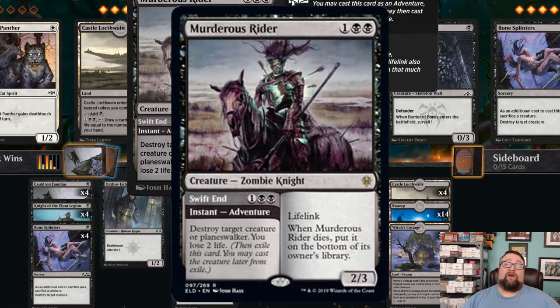We have four copies of Murderous Rider — I am in love with this card. It's one of the adventure cards. As a creature, it's a 2/3 for one generic and two black — a zombie knight with lifelink, and when it dies it goes to the bottom of your library. Its adventure portion is called Swift End, same cost, and it's an instant: destroy target creature or planeswalker and you lose two life. Honestly, we've gained enough life in this deck where we really don't care about that two life. It's removal that you can get a creature out of, and the lifelink will trigger our bird as well.